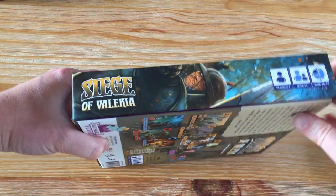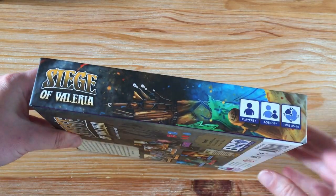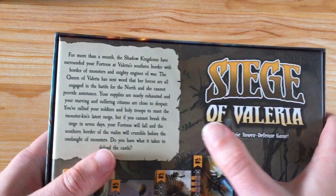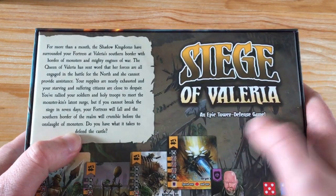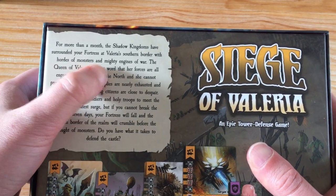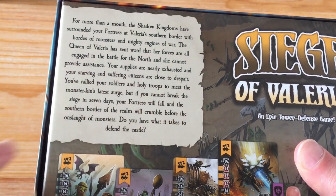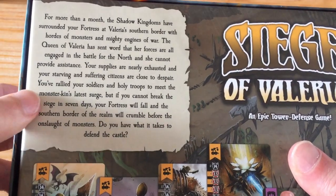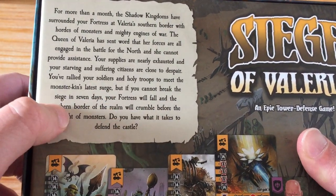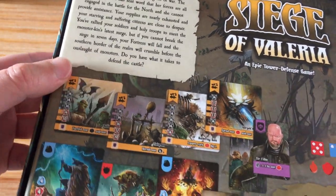So, single-player game, 14 plus, 30 to 45 minutes. I like the artwork around the side — it's nice, looks good on your shelf. There's a bit of flavor text: Siege of Valyria, an epic tower defense game. For more than a month, the Shadow Kingdoms have surrounded your fortress at Valyria's southern border with hordes of monsters and mighty engines of war. The Queen of Valyria cannot provide assistance, your supplies are nearly exhausted, and if you cannot break the siege in seven days your fortress will fall. Do you have what it takes to defend the castle? Yeah, maybe.